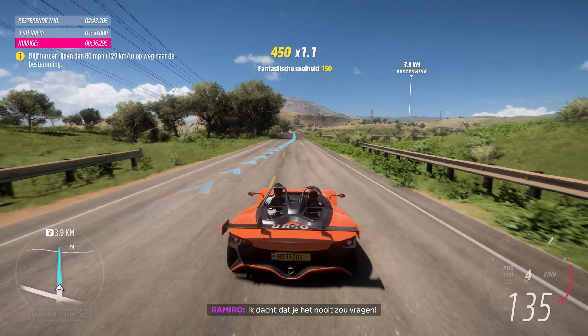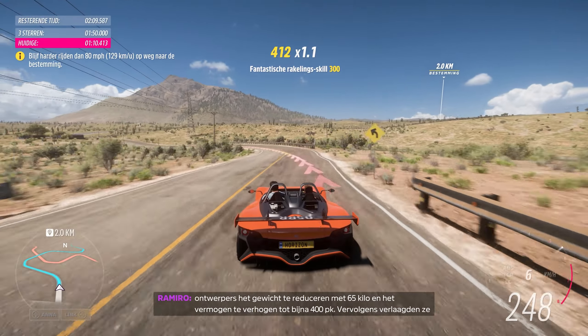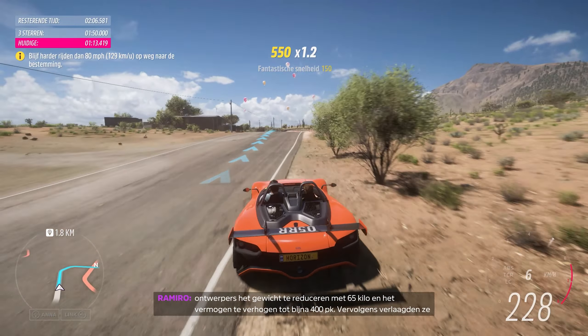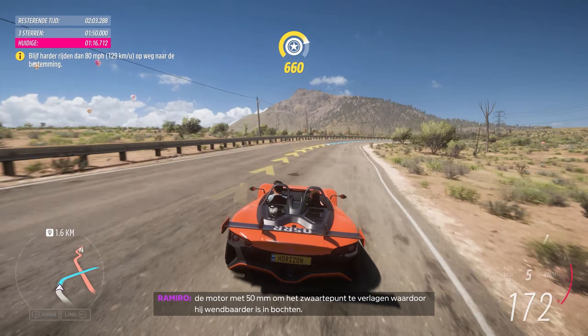Great speed, but let's see how you handle some corners. The VUHL 5 is a track-focused supercar designed and produced in Mexico, but tested and optimized in the UK. I even think I saw one at the festival when I was over there. We're driving the pre-production version of the VUHL 5 RR — an even more track-focused version.